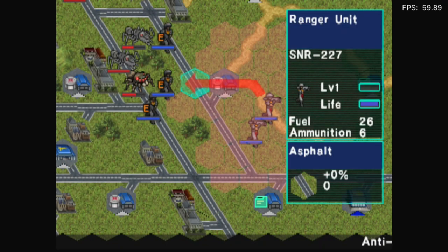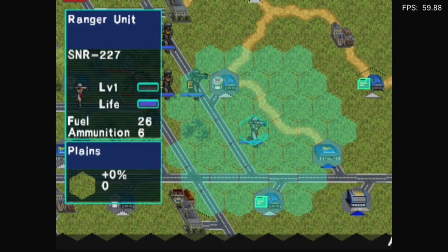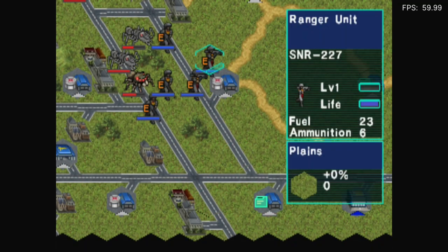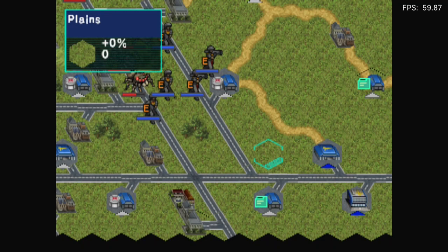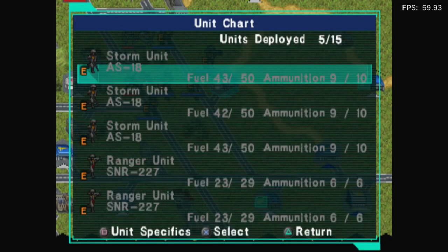Can I not attack anything from around here? No, I guess not. Do I really have to be right next to them in order to attack? That's so dumb. I should actually get more units out, but no mind. What is this? Recovery stronghold unit chart. Right.